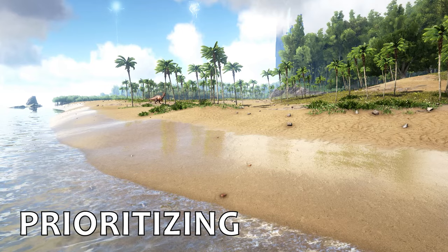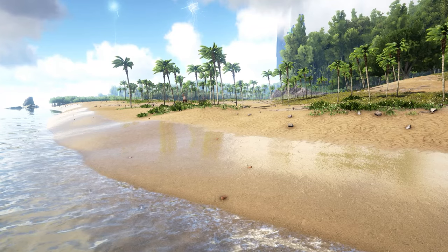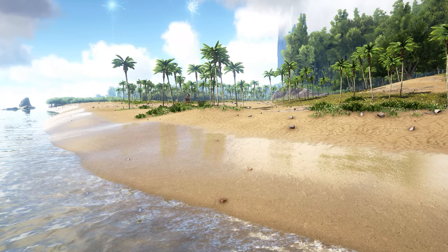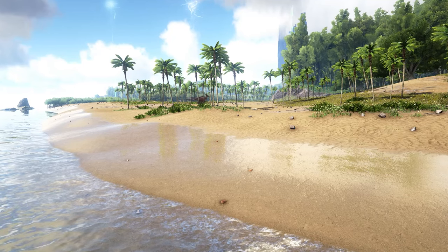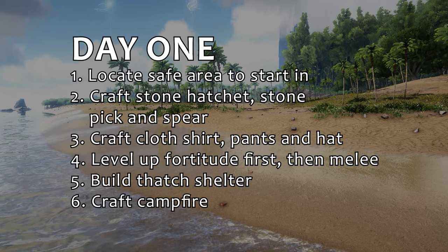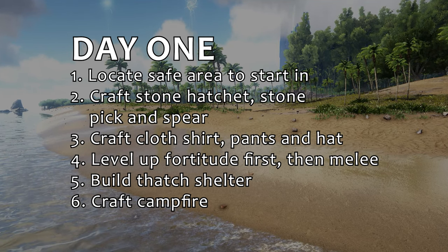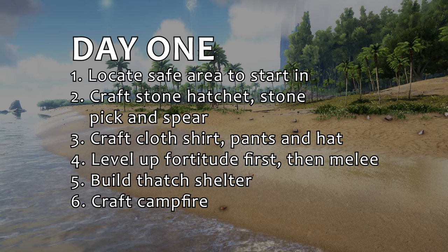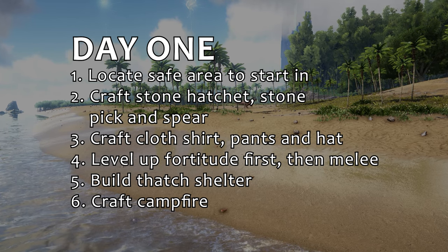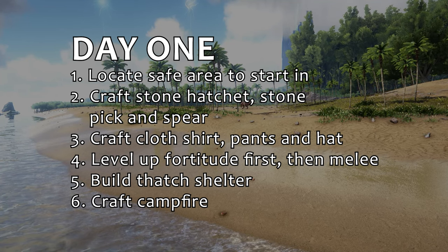Alright, this is a lot of talk about things to do. But realistically, when can you get all of this done? Well, a lot of it can be done pretty quickly. Here's how my first days in a new game usually go. Day one: find a safe place to set up your first campfire and basic thatch shelter. Coasts can be a good bet, but be careful — some coasts can be extremely dangerous. Craft a stone hatchet, stone pick, and flint spear. Make a cloth shirt, pants, and a hat — they'll help you stay warm at night. Focus on increasing your fortitude first, then melee skills. Find a spot for your thatch survival shelter and start building before it gets dark, and drop a campfire for warmth.